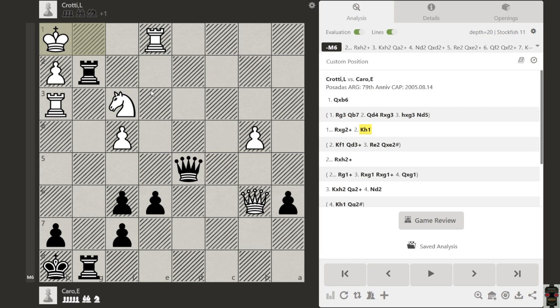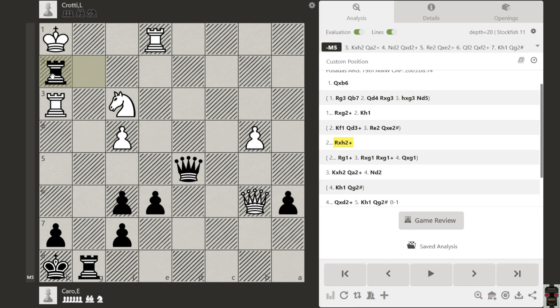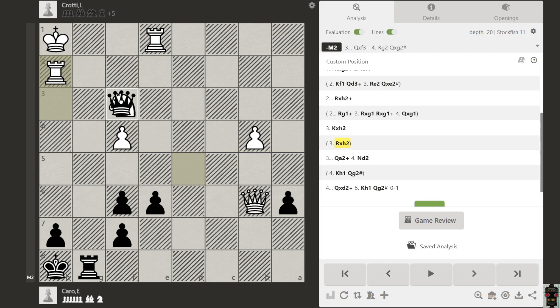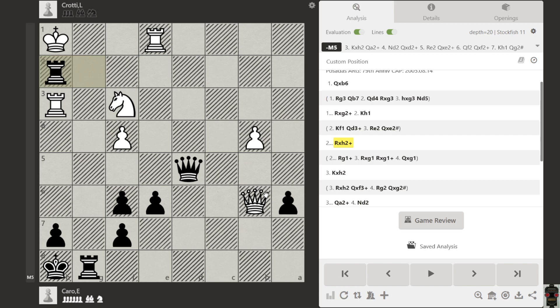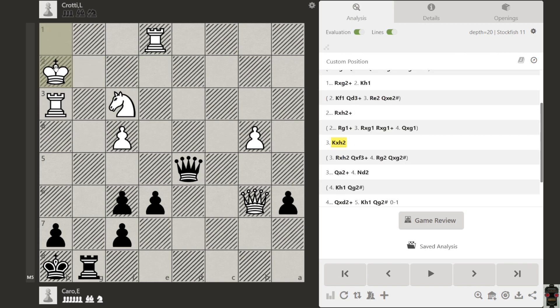So we still have another idea — can you find it? Yes, this is rook takes e2. If you take with this rook, then we have queen f3 check and you can't go anywhere, so we deliver checkmate. So taking with that rook is not a good idea.